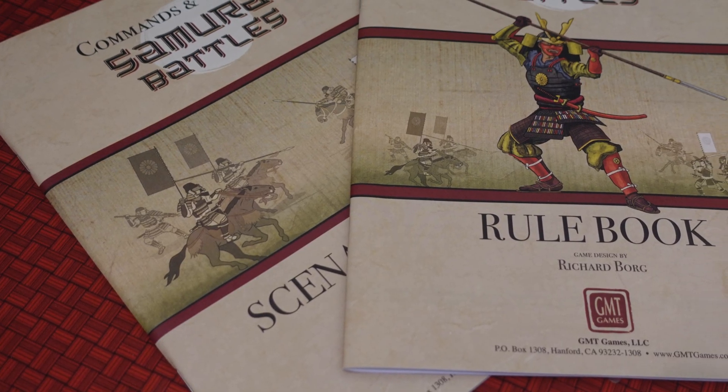Battles are a dice-fest - you're throwing a bunch of dice and trying to get results to fight, win, and take out units so you can progress toward your scenario objective. The scenarios progress in complexity: they start off simple like training missions and ramp up. You'll only use a few unit types at the start, then later a whole bunch. Units are of different scales depending on the scenario - sometimes a couple of figures, sometimes more.